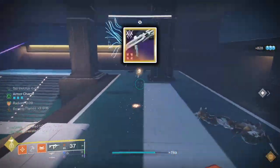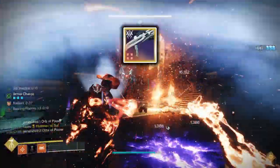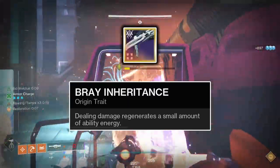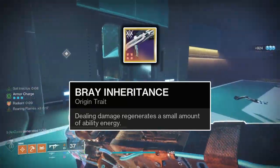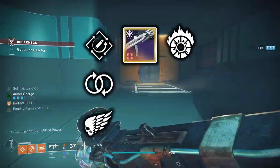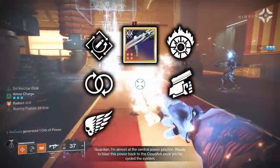Fifth, the Trusty Scout Rifle, whose pattern is acquirable from the first encounter in the Deep Stone Crypt raid. This Rapid Fire Frame Scout Rifle has an interesting synergy with Incandescent via its origin trait, Bray Inheritance, which grants 0.3% energy to all three abilities upon dealing damage. Importantly, Scorch ticks caused by Incandescent continuously proc Bray Inheritance, granting ability energy constantly. For perks, in the third column Rapid Hit, Perpetual Motion, and Killing Wind are all good. In the fourth column, Incandescent is the top choice for its origin trait synergy. My crafted Trusty has Rapid Hit and Incandescent.